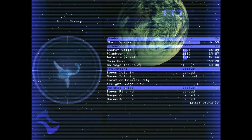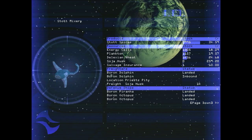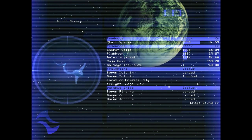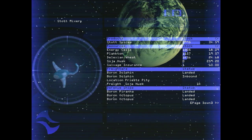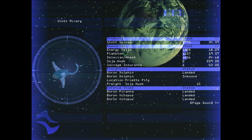The boron also add kahunas and soja husk to the plankton in an attempt to make a wider variety of food more suitable for intersector exportation. It looks like a little sperm. Actually, I can dock my ship in that sperm, so I guess it's not little. Well, the more you know.